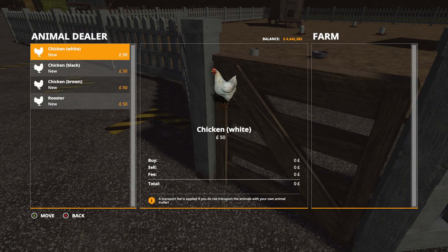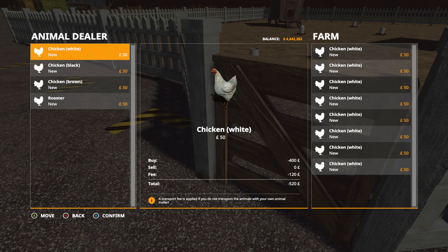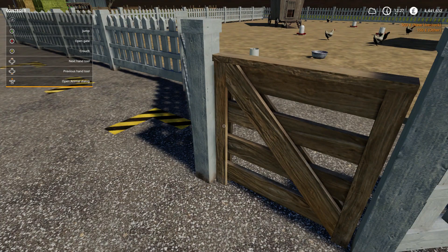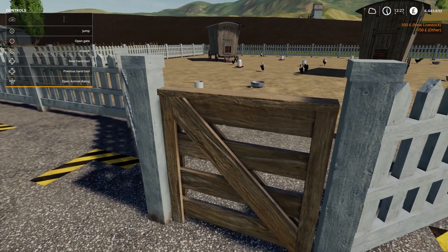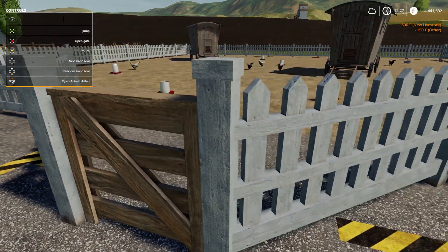We want ten of the white chickens, and we're going to put a rooster in there as well — obviously because we want to breed the chickens. So we are going to confirm that. That's 500 pound on livestock and 150 pound on delivery fees. Then we'll quickly run to this pen and do the same thing but with brown chickens in this one — one through ten, and of course a rooster. Confirm that.